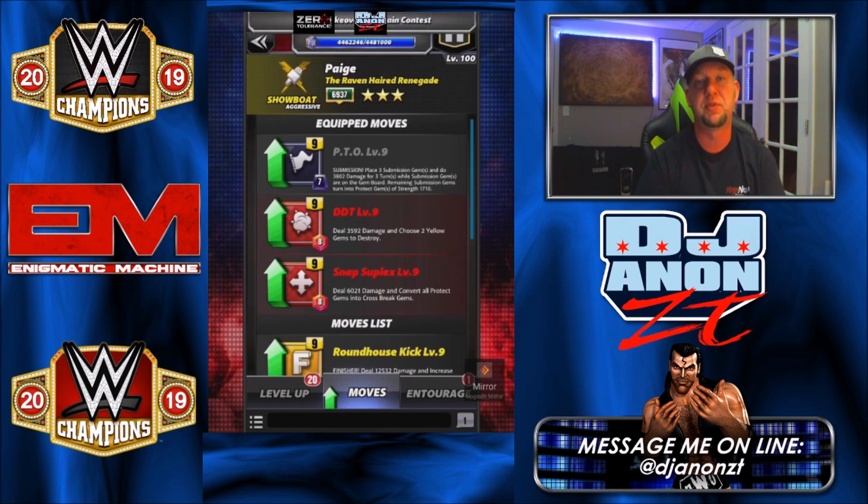This move set is your basic use against anybody that's not running black moves. There's not a lot of women running black moves — Rousey runs one or maybe two, Naya Jax can run two black moves, and I think one of the Bellas runs black. It's a small percentage of females in this game as of October 8th 2019, so this will be the move set for most matchups.